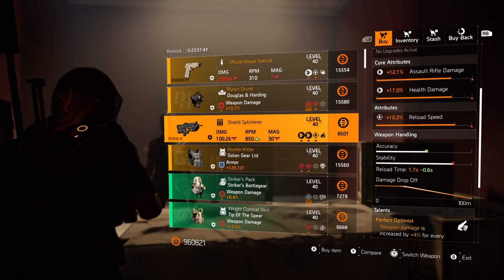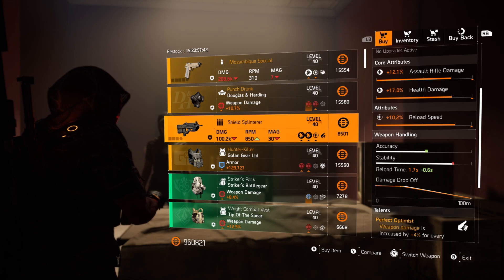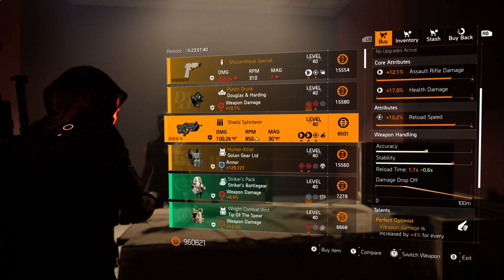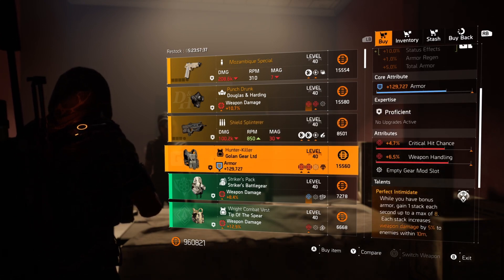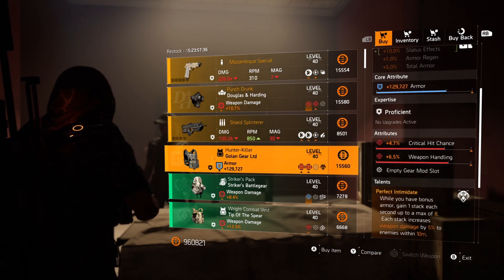As always, killing all your hunters will give you both the Shield Splinterer and the Hunter Killer chest piece here at Cassie each and every week. The Shield Splinterer is not bad — just roll on damage to targets out of cover. And the Hunter Killer, while it's not the greatest anymore, it could easily be a double crit one if you want to give it a go.